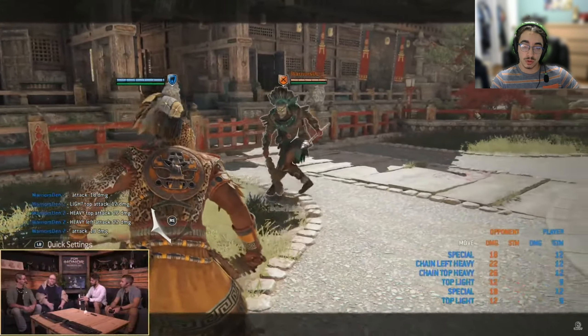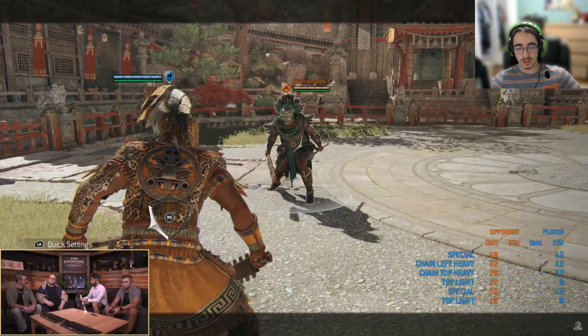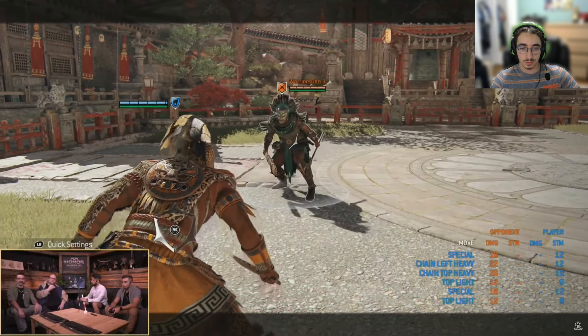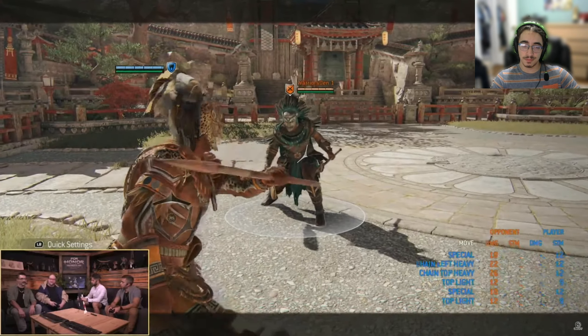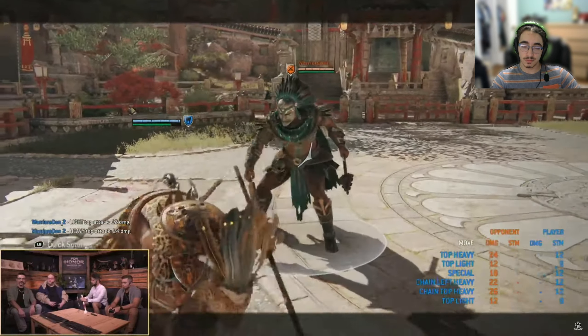It's kind of interesting — we have an infinite chain, but it's a little different this time. We kind of have something like Shaolin where you can do light, heavy, light, heavy. But then we thought, how do we take this a step further? Every single option you typically have — light, heavy, zone, and bash — works everywhere. You can do light into a bash, heavy into a zone into a bash, and all sorts of crazy things.